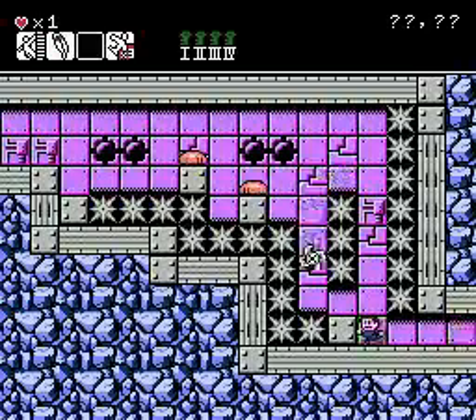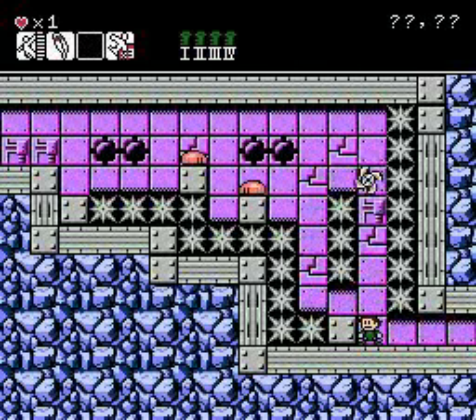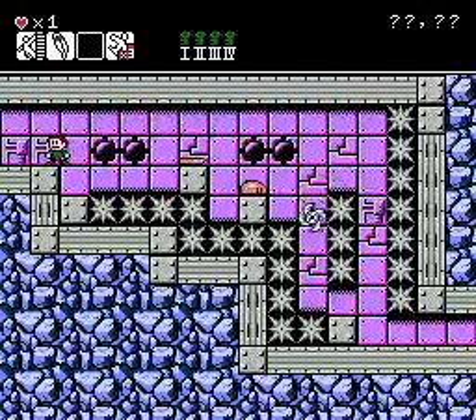Drop down. This room, again, is more about patience than anything. You've got to dwindle their hit points down. One more for the top, and then one more for the bottom. And then we can go. Wait for this. All right, we did it.